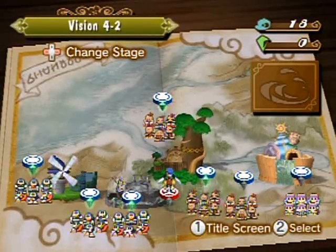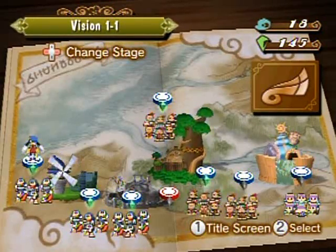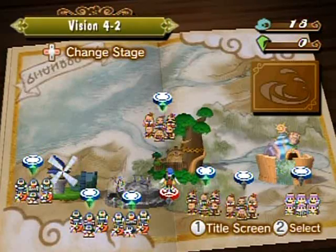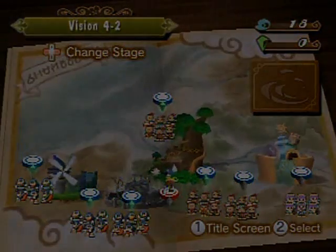Hello everyone and welcome back to the walkthrough. A quick note: you'd think you'd just be able to click right on 1-1 to get back and save your grandpa in time, but it just doesn't work like that. Anyway, let's go to 4-2 - it loads really slow.